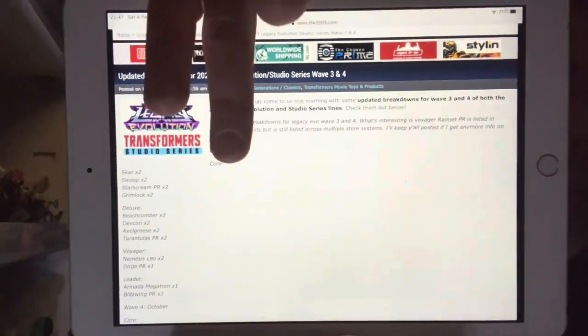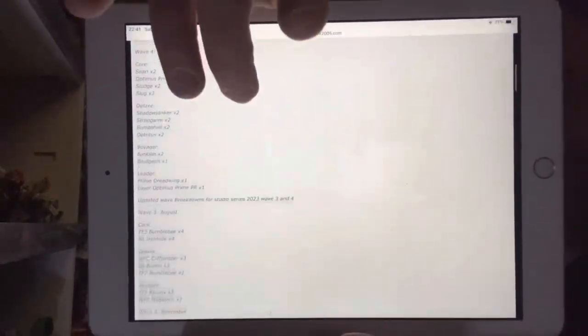Hello everybody, this is Toys R's and for this bonus news update video I've once again just found something on one of the forums online and I wanted to share it straight with you. What we've got here is JT Prime and this is his list — he manages to find the EN numbers and lets us know what is going to be expected for the rest of this year. I've got this list from TFW2005, I've got some screenshots and I'm going to go through them right now.